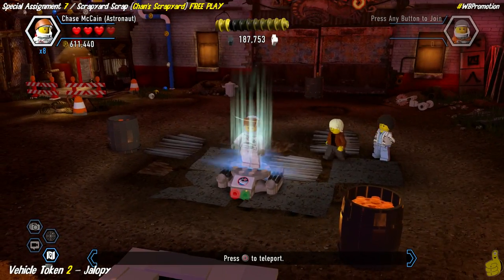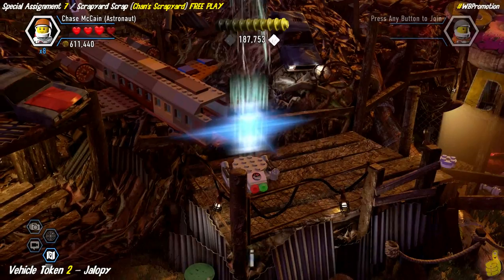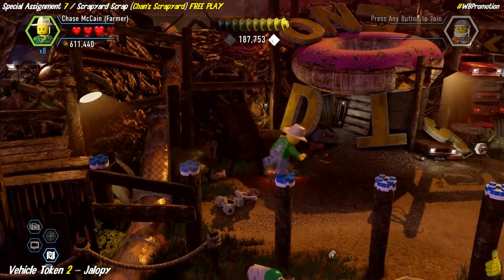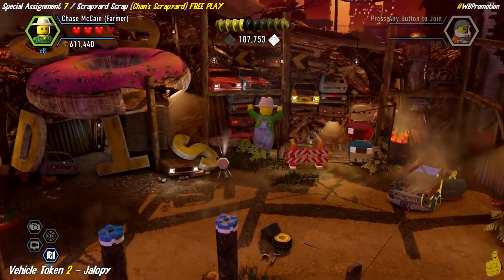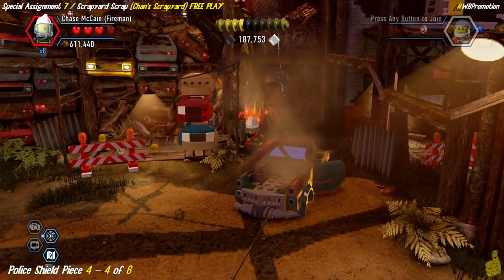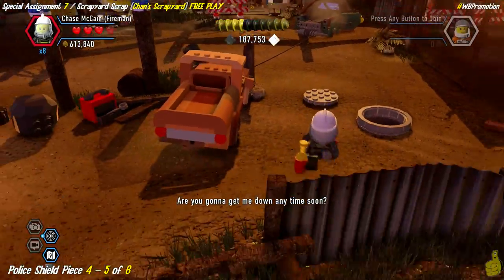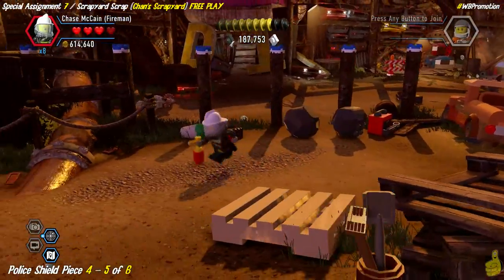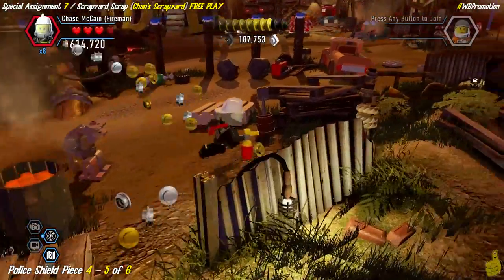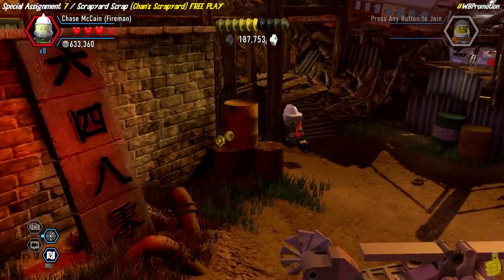Now we need to get back, so we use the teleporter — beam us up, Scotty — which takes us back to the area we were already in. We've got some unfinished business: we grab the vehicle token on the back wall — it's a Jalopy! Then we put out two more fires over here, bringing our total to five of six. One fire left to find.